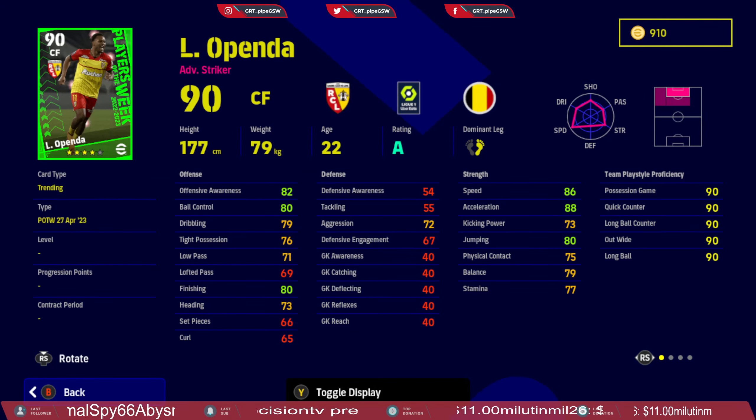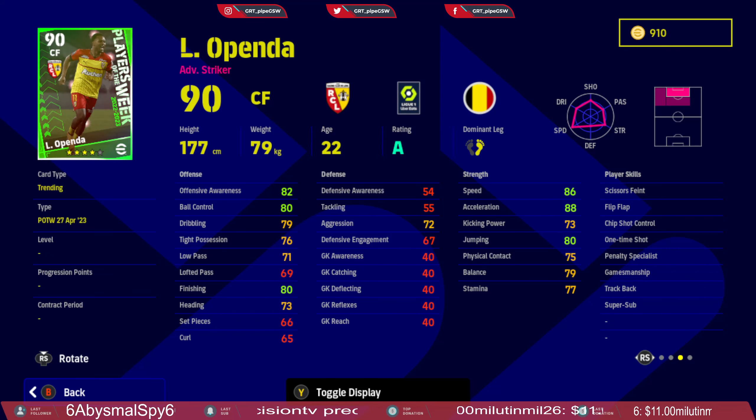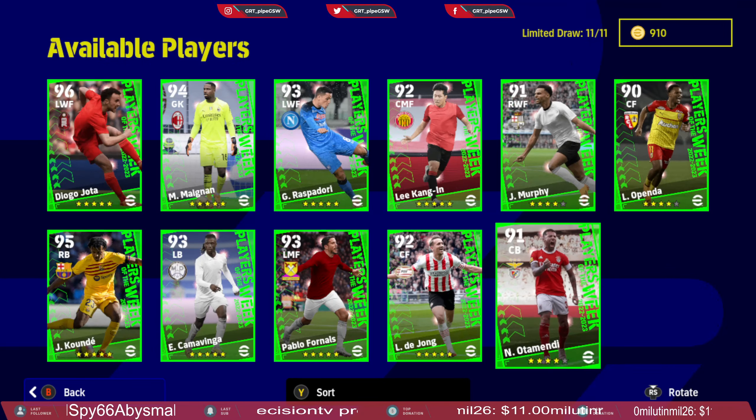Next up we have Openda — he is a poacher. Dribbling in possession could be slightly better, low pass is good, finishing could be better, and kicking power needs to be above 80. He is a decent backup for Division 1 but a star player for Division 2 and star teams. Skill cards: step-over feint, flip flap, chip shot control, first time shot, penalty specialist, gamemanship, trackback, and super sub. With the super sub trait, there is no need for counter target on him.